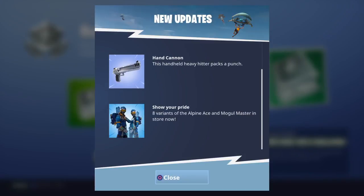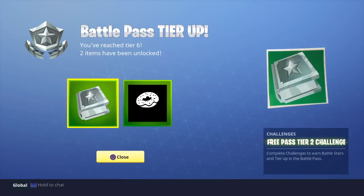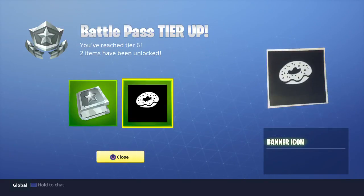Since it is late in the day, I obviously don't have the Battle Pass yet. But Battle Pass tier up — I've reached Tier 6. Two items have been unlocked: free pass tier 2 challenges, and a donut banner icon. Pretty dope.